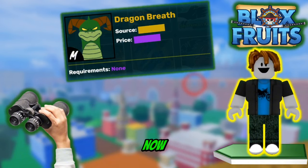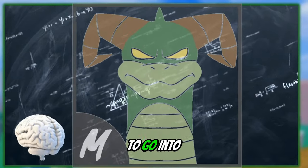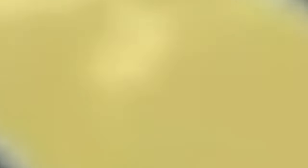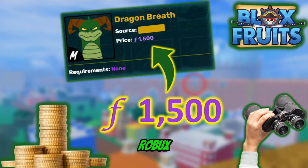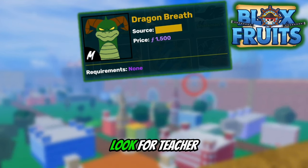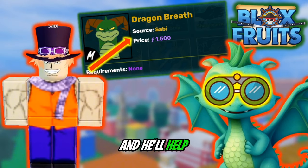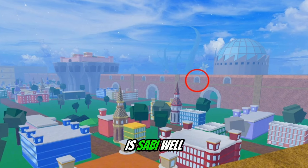The source is hidden right now as well as the price, so we've got to look for them. Back to the price — it is fragments, which can be obtained from Raid Ship Raids, Sea Beasts, Darkbeard, and with Robux. Now we must look for a teacher. This teacher is Sabi, and he'll help us get the fighting style.